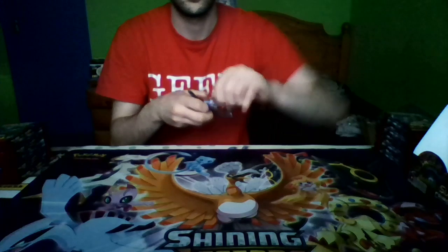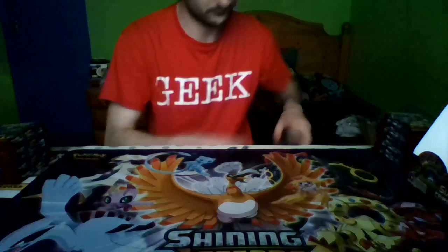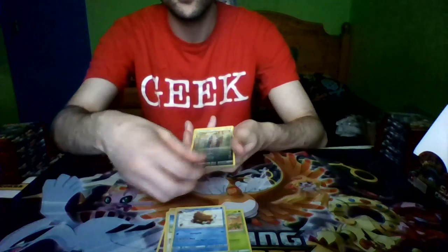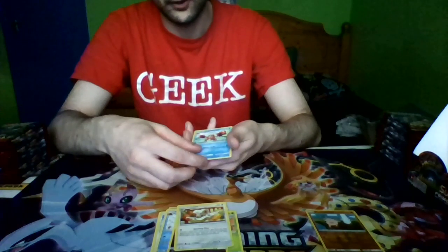So left and right — last time we started on the left, so I think we can start on the right this time. We'll move these out of the way and start on these. Pack one: Salandit, Cubone, Weedle, Mancino, Piloswine, Suelius, Cinchino, a reverse holo Mankey, and Crodon as our rare, plus a pair of energy.